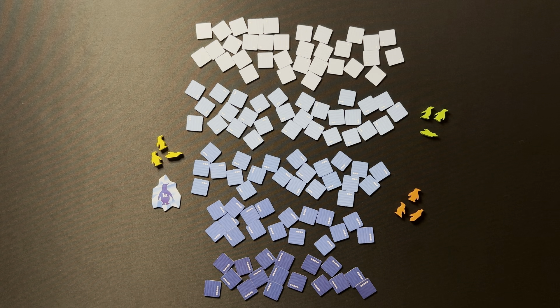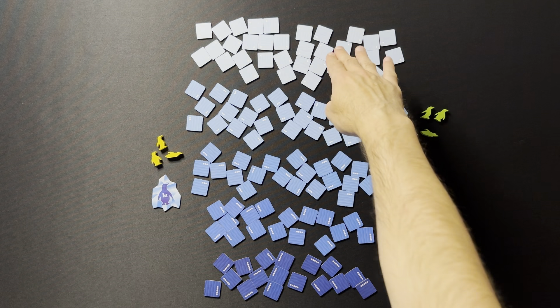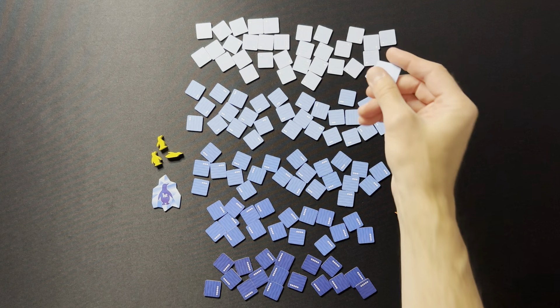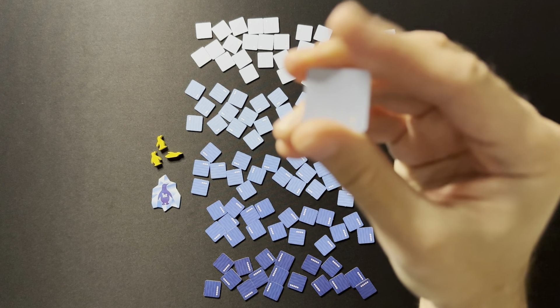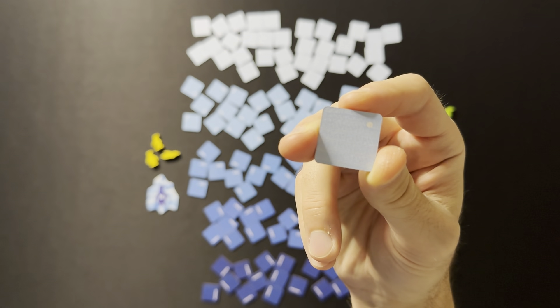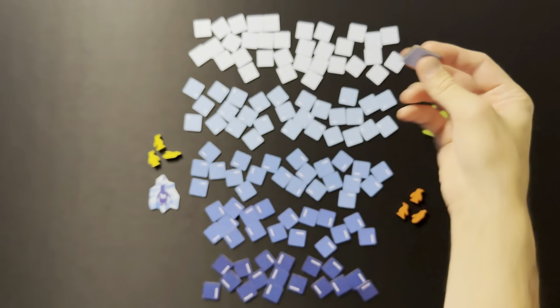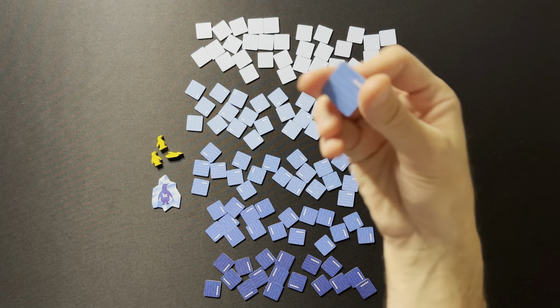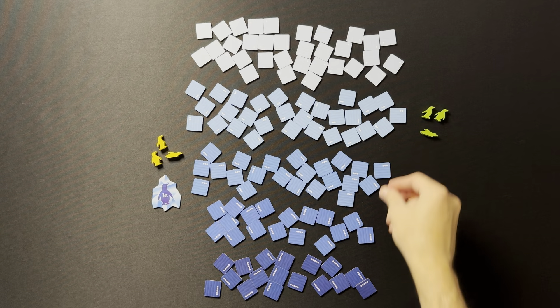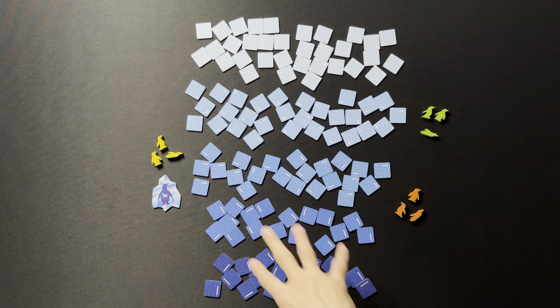Setup for Deep Dive is super easy. You set up your five depth levels starting from shallow to deep. Each of these tiles has a nice indicator of what the depth is, in addition to the color — one depth, two depth, three depth, four depth, five depth. Set them up in order.